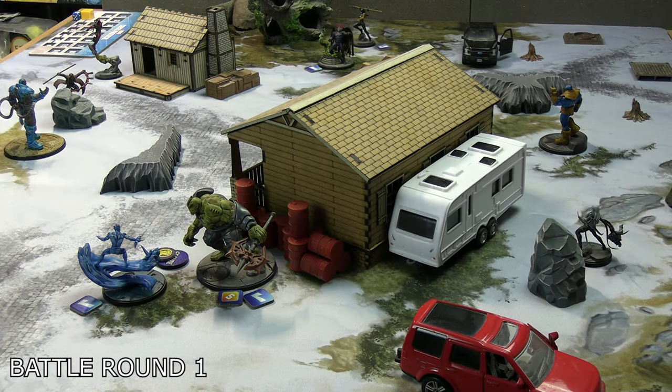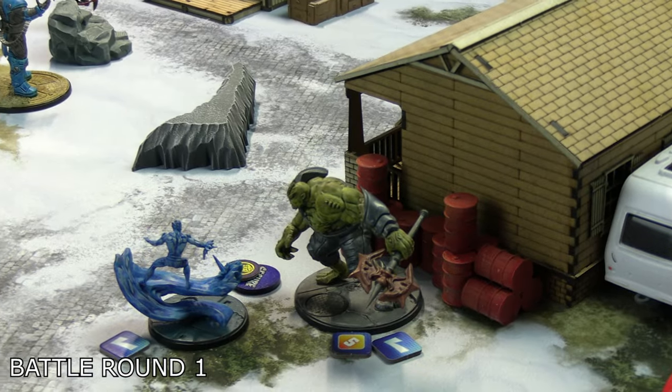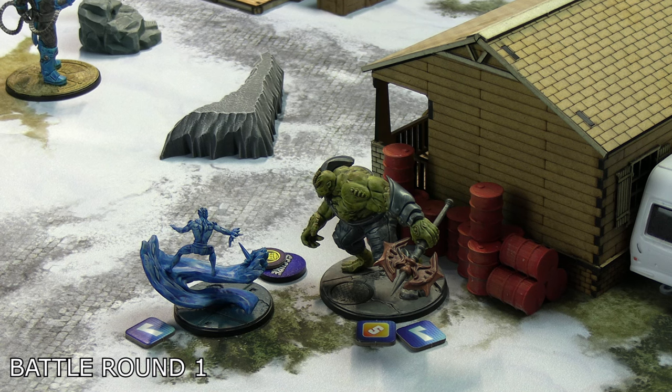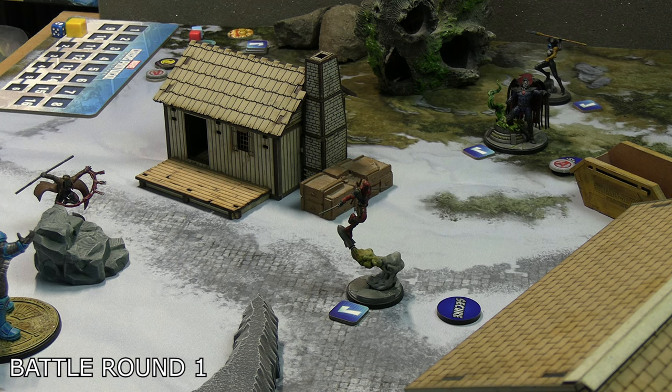Black Dwarf activated for the Black Order — that huge hulk-sized base but small move meant he had to move twice to get where he wanted. He moved next to Iceman, gaining the Slow status effect in the process, then paid one power to convert the origin bomb. He needed two successes and got them with no skulls, so that origin bomb is now under Thanos's control. Deadpool activated next, moved up twice into the center, paid his one power, and picked up the legacy cure rather than interacting with the origin bomb — just there to be a nuisance.